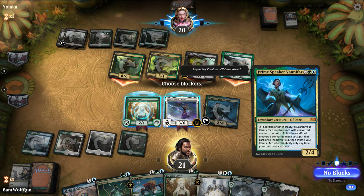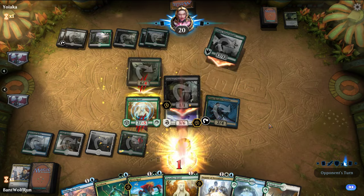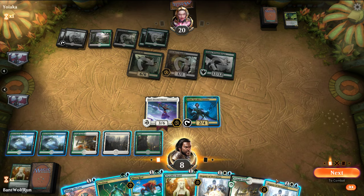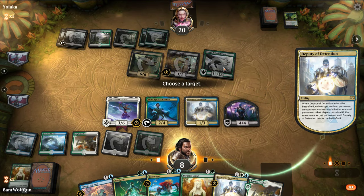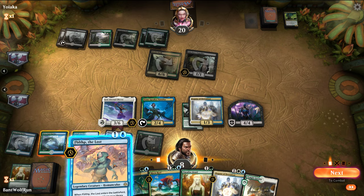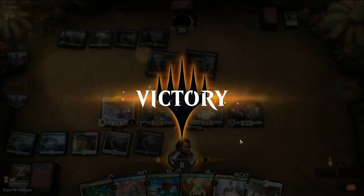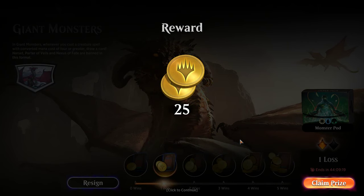That's scary — we're going to take 12. We got the other Deputy of Detention. They have another Galtas in the yard, that is scary. Can go Fibblethip. They just concede. Would have gotten Fibblethip, sacked it, got just like one of the ramp spells. Cool, got that one. Could also start trying to Spark Double all the Deputy of Detentions.